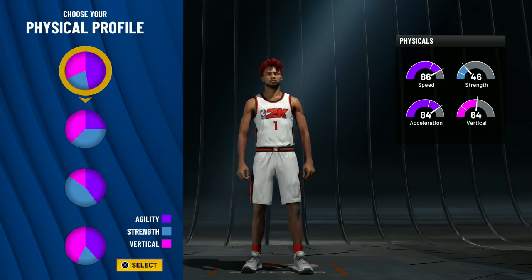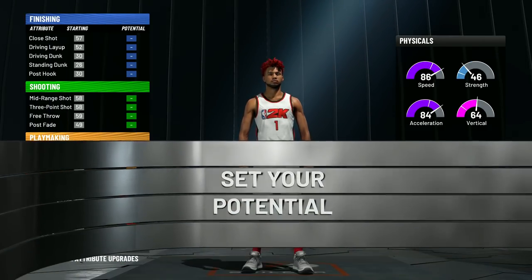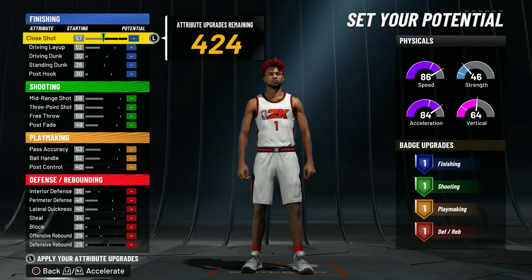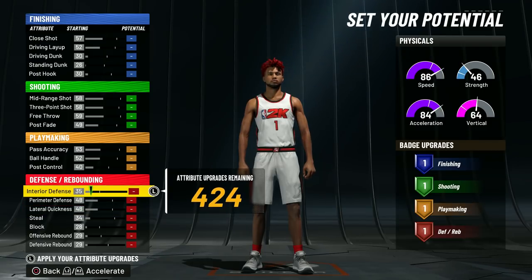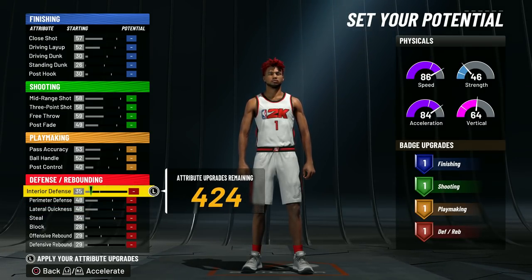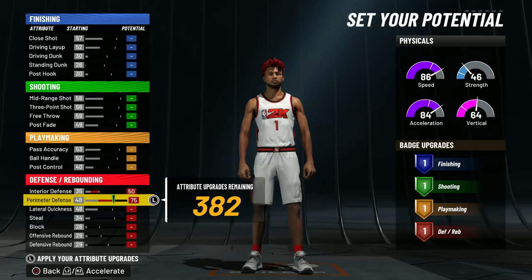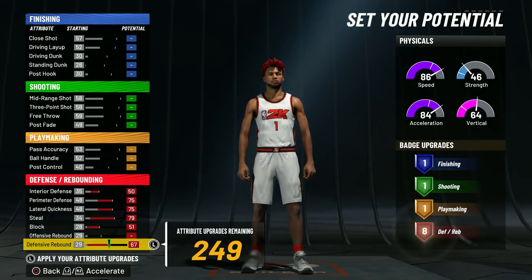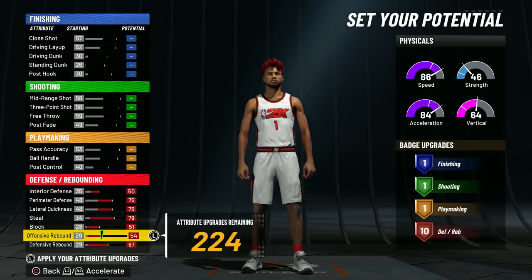This build I haven't seen too much, and it's one of my favorite builds that I've made before in prior 2Ks. We're going to go with the first physical, which is the speed pie chart, so we can get that 98 or 99 speed. With this build, we're going to start with the defense. We want this defense to be insane — the best defense as possible. So we're going to max interior defense, max perimeter defense, max lateral quickness, max the steal, max the block, max the defense rebound, max the offensive rebound.